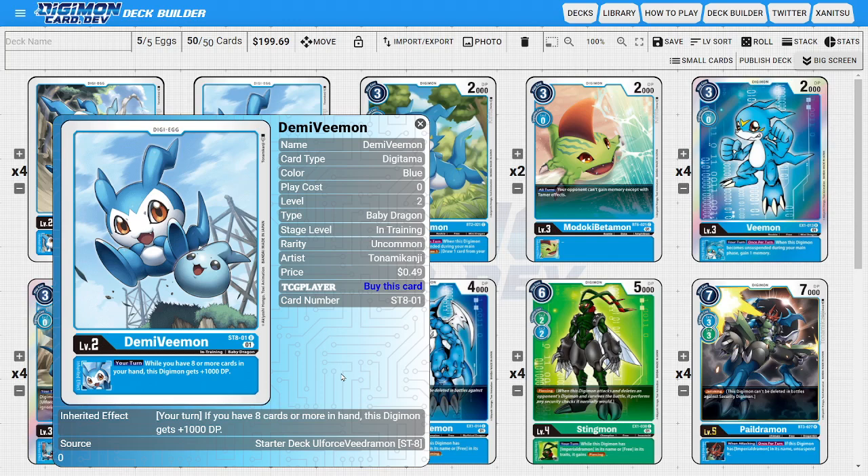As far as the fifth Digitama goes, it could really be anything you feel like you want it to be, but I'm going to be using one copy of Demi Vimon from the Ulforce starter deck because I do value having some form of DP boost. We're not always going to have the jamming ability to aggress onto the opponent's security, and sometimes we do just need to attack into the opponent's Digimon. This Demi Vimon states that during your turn, while you have eight or more cards in your hand, this Digimon gets plus a thousand DP.